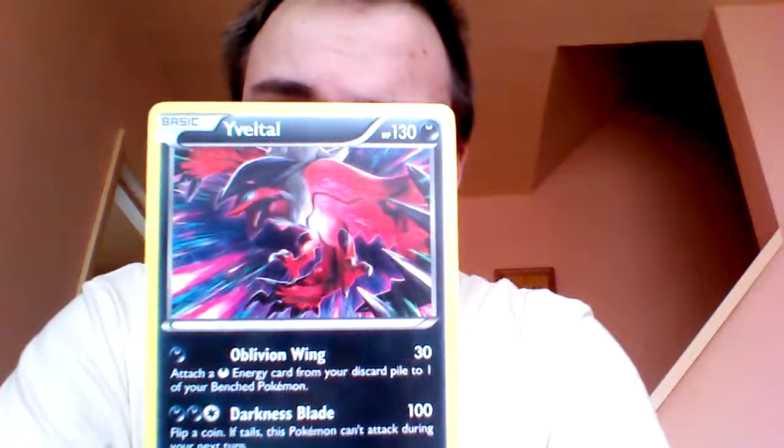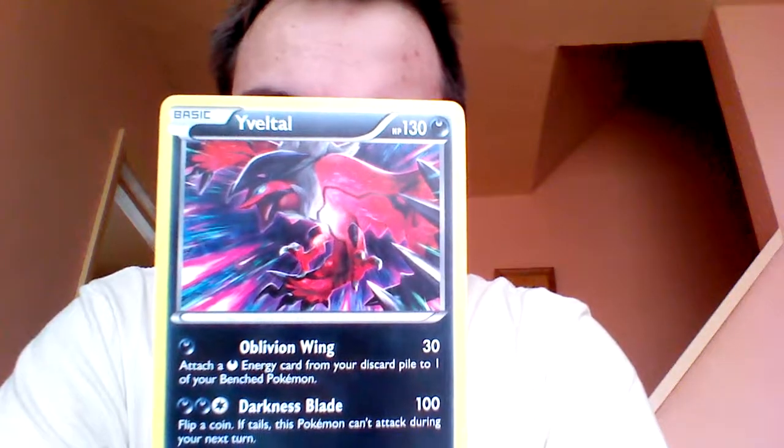The best from that was clearly Evil Yveltal — pronunciations. 130 health. Oblivion Wing: attach a Dark Energy card from your discard pile. That's good. And Darkness Blade: flip a coin — if tails, that Pokémon can't attack during your next turn. That's better than just a straight-up 'this Pokémon can't attack during your next turn.'